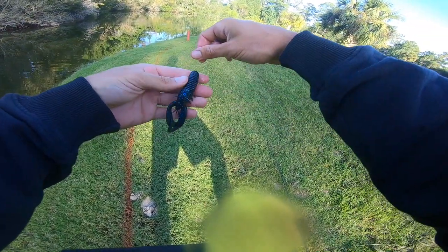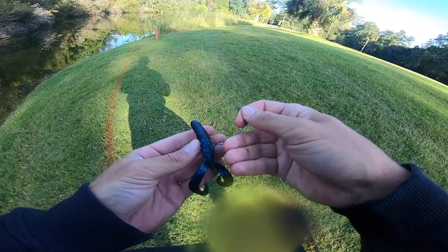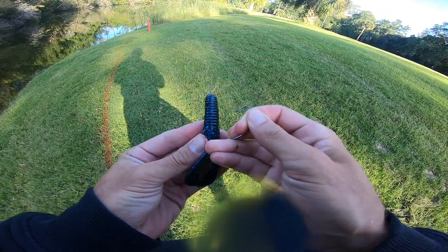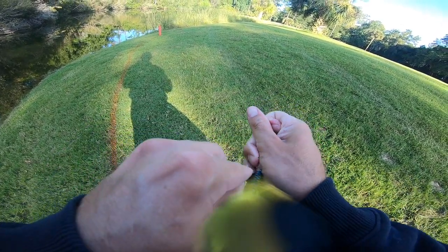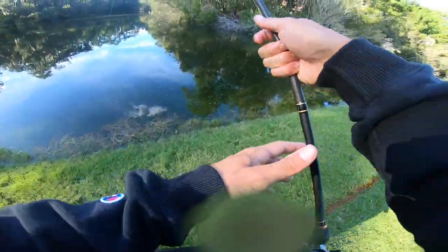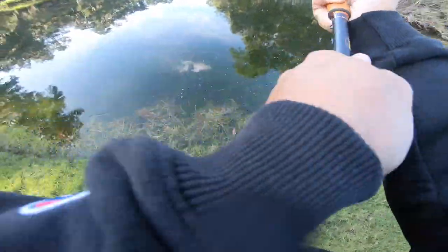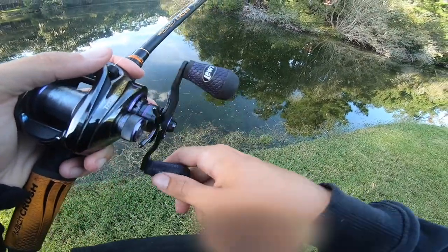I talked about this in one of the recent episodes — when your bait gets like this, just slide it down the hook, don't break it, because then it's just going to ruin it. The last thing you want to do is waste a bait for nothing — you can still reuse it. So I'm going to pop her right back on the hook. She's good to go. I wonder if that was the same fish — it was probably the same fish, but what if there's actually a lot of them stacked right there?